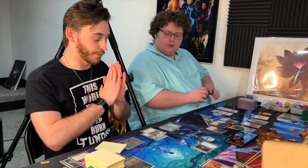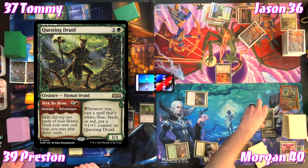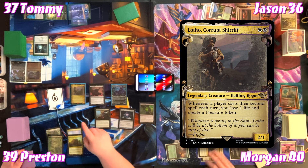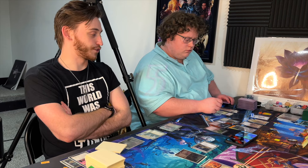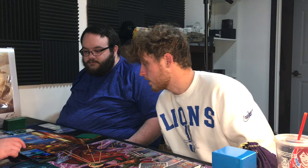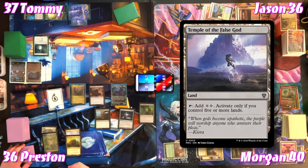Jason takes a takeback and casts Questing Druid — that's his second spell, so Preston loses one life and creates a Treasure token. The table notes if they 'just storm off,' Preston's commander will kill everyone. They also remember to account for the life loss from previous Lurrus triggers.